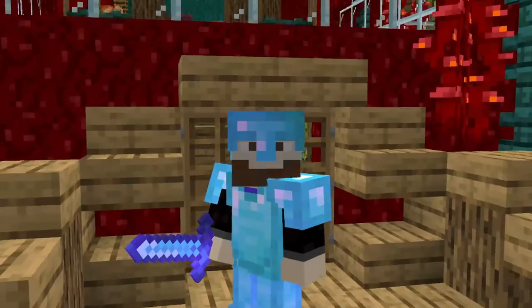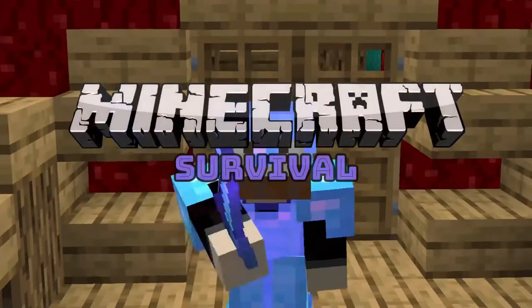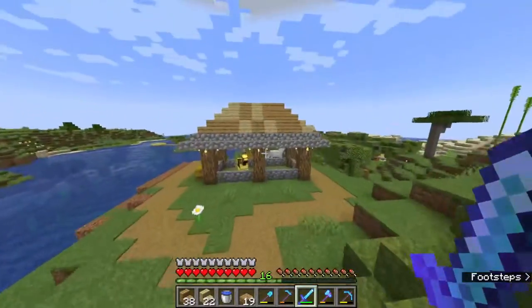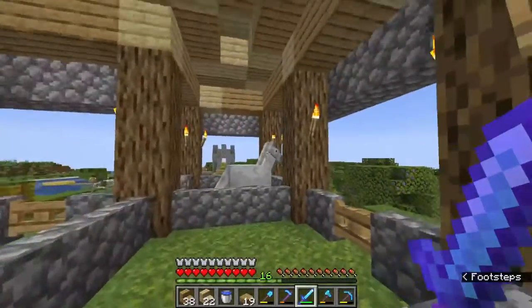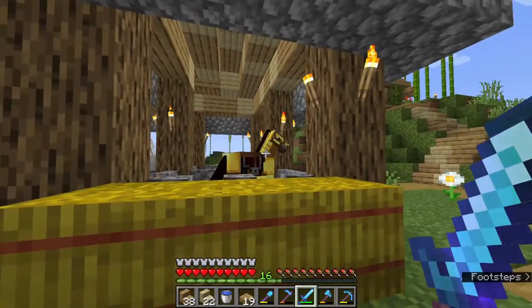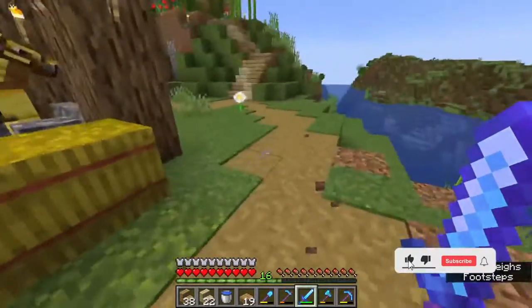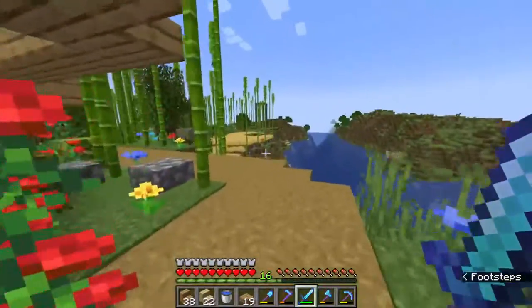Hello everybody, it's Beard Boy OG here, welcome back to another episode of the Minecraft survival let's play. In the last episode we worked on this beautiful horse stable — look at our little guy here. We need a name for him, comment those down below. Also, as you can tell, it feels a little different — I have decided to move off of Optifine.